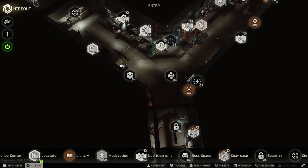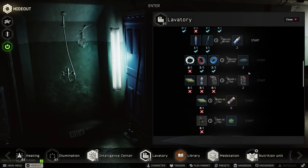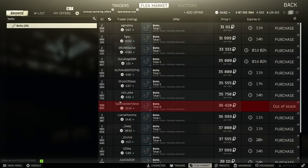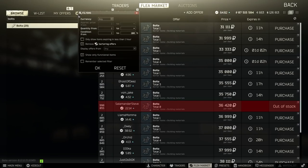Regardless of what anyone tells you, upgrading and using your hideout to craft items will almost always make you more money in the long run. To avoid seeing sold-out offers on the flea market, set the minimum quantity to 1 in your flea market preferences.